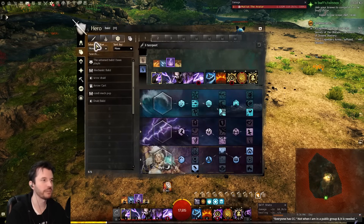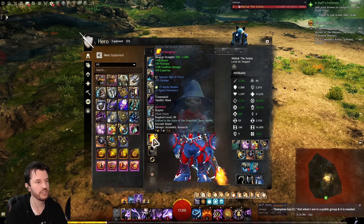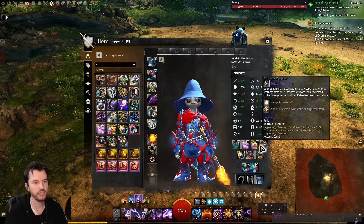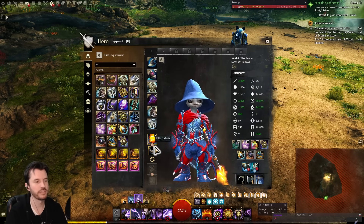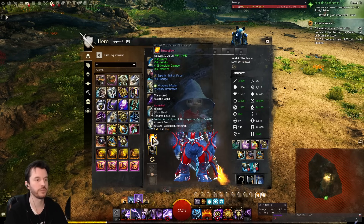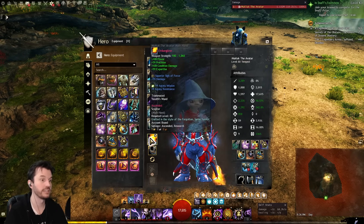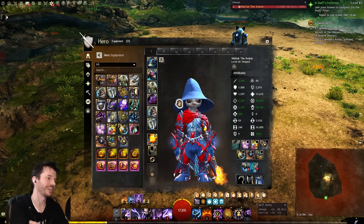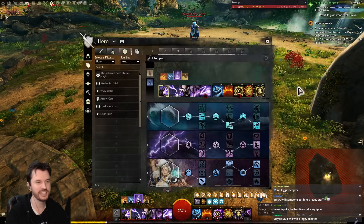Fun: it was all right to me. The gear we ended up using: full Berserker's, Runes of Infiltration on the armor, Force and Impact on the weapons. We were running the Relic of the Fractals, and there's only one weapon set because Elementalist — scepter and warhorn. My scepter has the wrong stats because I didn't have a legendary scepter, so one item had the wrong stats, which may have impacted the overall numbers by a tiny amount. But everything else was full legendary Berserker's.